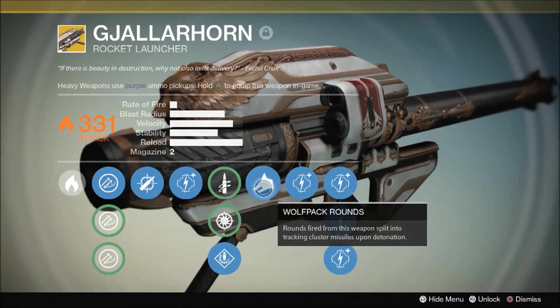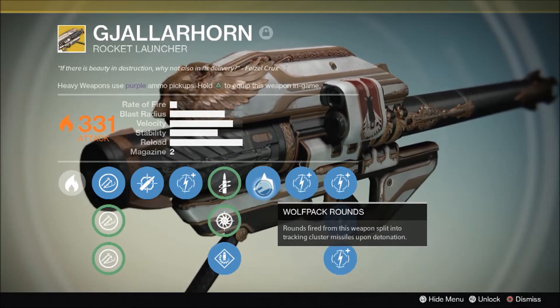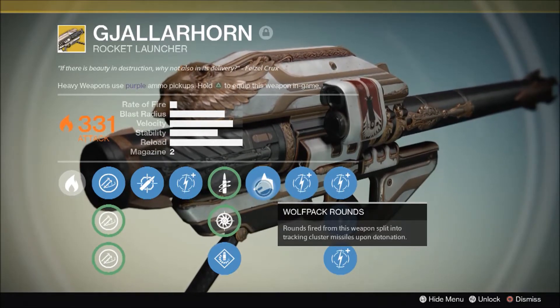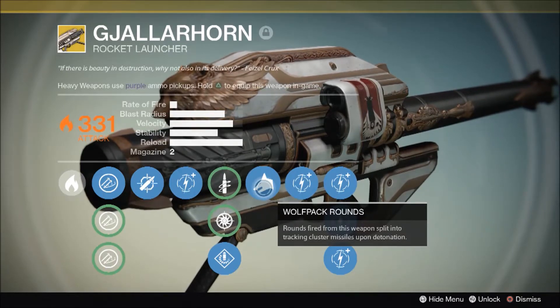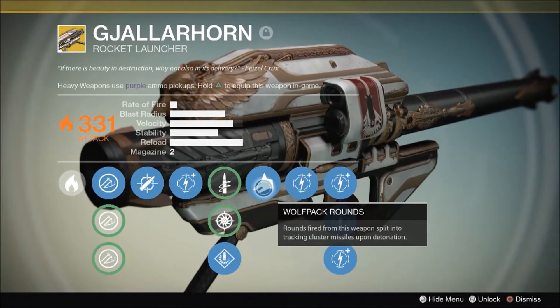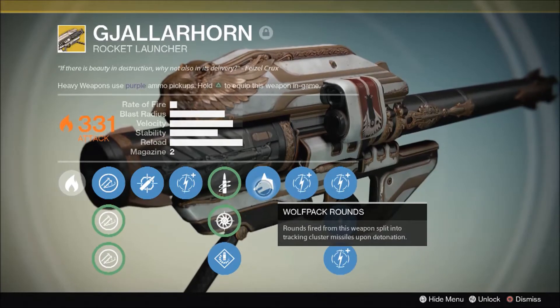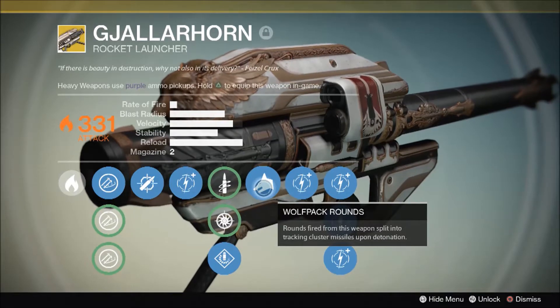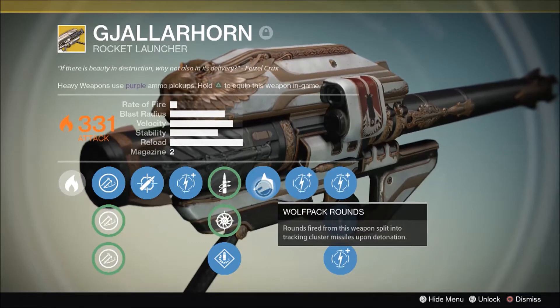Wolf pack rounds — this is really the thing that makes this rocket launcher an absolute gem. There are other rocket launchers out there that have a cluster grenade effect when they blow up. However, those cluster grenades just drop to the floor and then explode, whereas these are tracking cluster missiles which obviously seek their target, so you're going to get maximum impact damage from every single one. I don't know exactly how many tracking missiles pop out — maybe seven or nine — and each of those will also do solar damage.